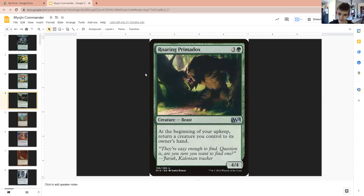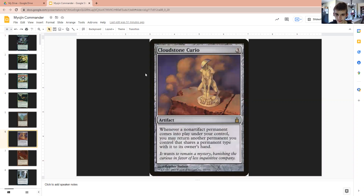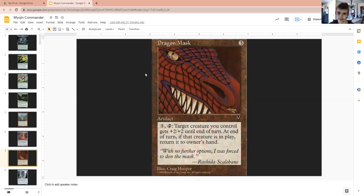Next, we have Roaring Prime Minox to always return our commander to our hand. Erratic Portal to do the same thing, just not on our upkeep. Cloudstone Curio — since it's a may ability, of course we're going to be using this a good amount. Dragon Mask, just to pump up our commander while it's on the battlefield.